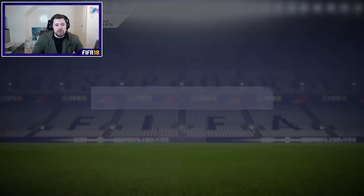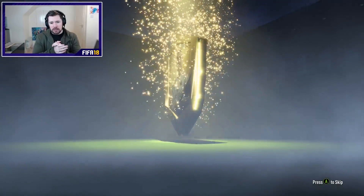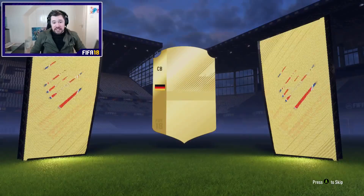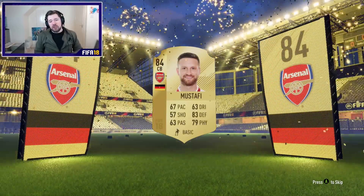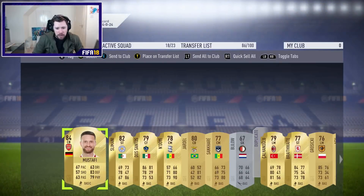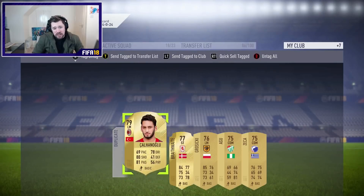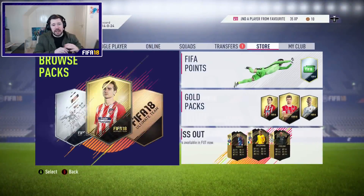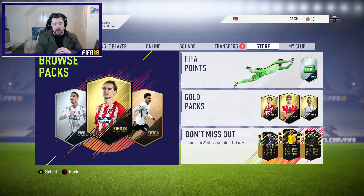We'll send those bad boys up to the trade pile. Last but not least, our final gold pack — another board! Five in a row! German center back — Mustafi. An 84-rated Premier League German, probably worth at least 4,000 to 6,000 coins. We also get Slimani in there. That wasn't bad at all. That definitely cost me under 150,000 coins including opportunity cost, so I'm very happy with that for the Cavani card. This is going to be the end of the video. If you enjoyed it, be sure to leave a like, comment, and subscribe if you haven't already. But for now guys, I'm out. Peace.